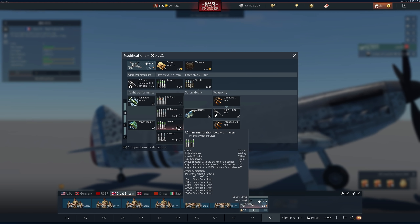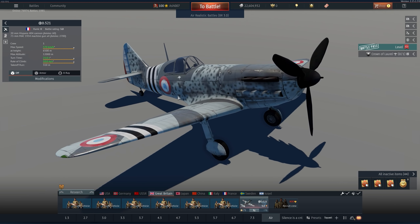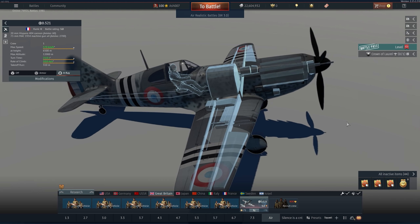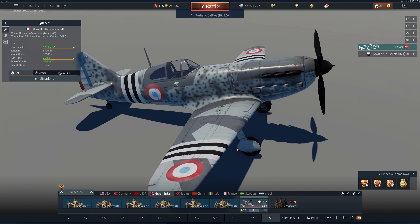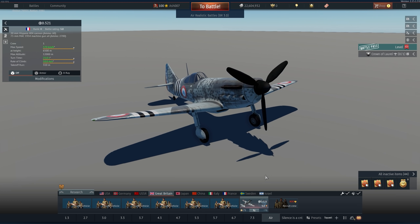This thing really suffers from overheating issues, and generally after you perform a first dive on an aircraft and lose a little bit of altitude, there's no way to gain altitude quickly enough to make an impact on the battle. I've tried playing this in a variety of roles — close air support, boom and zoom, even climbing off the side of the map like an Me-163 or 262. None of the play styles really work for this thing.